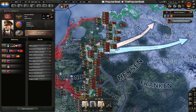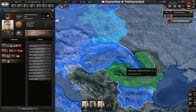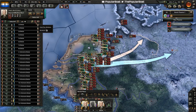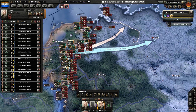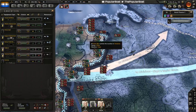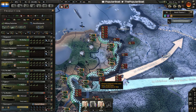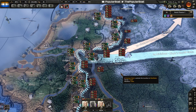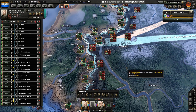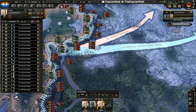Germany's done their second Vienna Award which splits Hungary and Romania a bit. Once these four divisions get trained up we'll turn that off too, and then they can build up their planning bonus before we start pushing a bit more again.